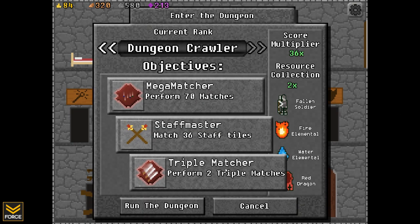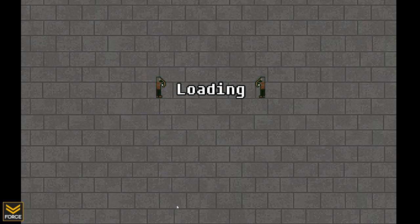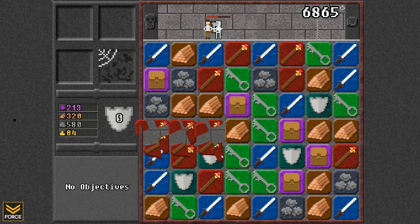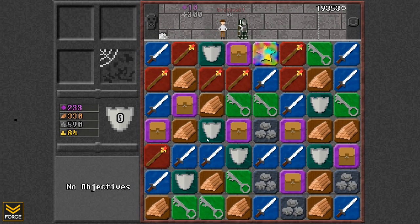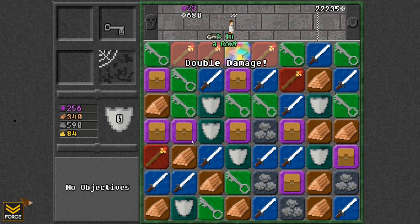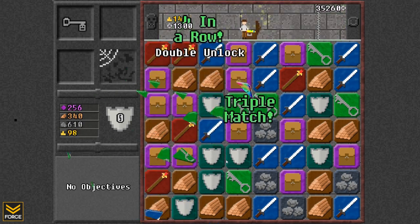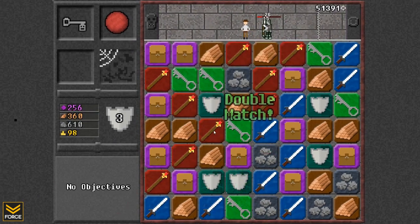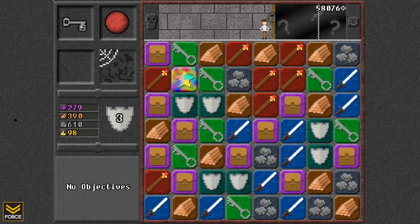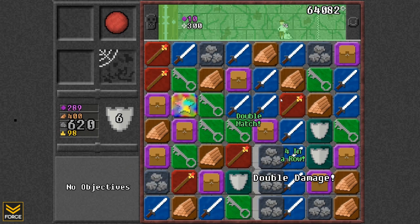So we first took a look at the tutorial. Let's go ahead and take a look at the second level now. The first one was Rookie, and as you progress you get a higher score multiplier as well as a resource collection multiplier. Next level here is Wayfarer, so why don't we run that dungeon. It's a simple match-three game with the caveat that you've got to pay attention to the top — you can't just stare at the board to match three. You need to see what your objective is: do you need keys, do you need swords, et cetera. This is incredibly hard while commentating.